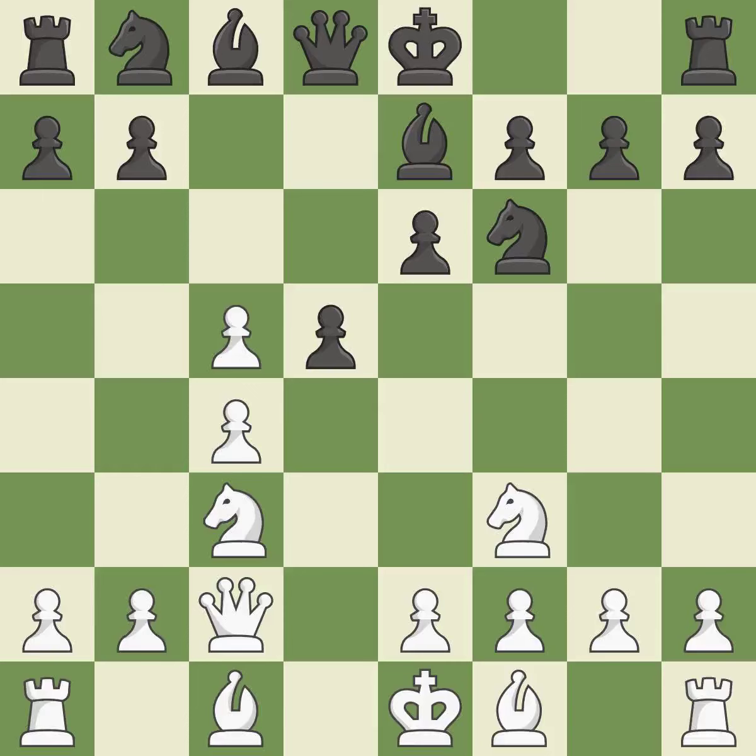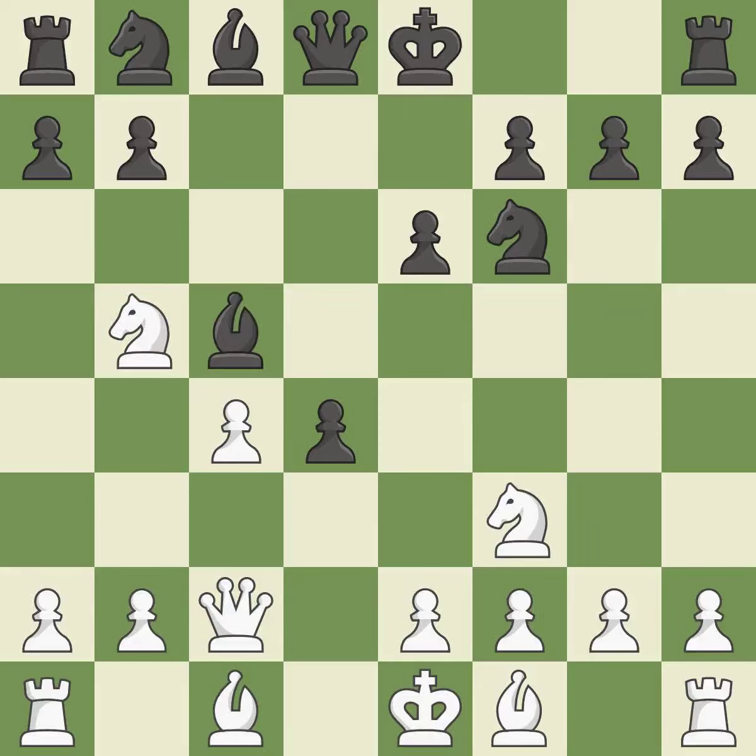This strikes at the center with a pawn, fighting for space. It is the last book move. This is how you take the pawn. That's good. A pawn kicks the opposing knight, forcing it to move or risk being captured. It is ideal. The knight is thus brought to safety. It is quite good. This poses a threat to strike a knight. It is incorrect. This develops a bishop off its starting square, getting it into the action.